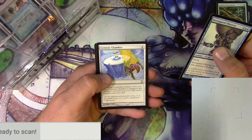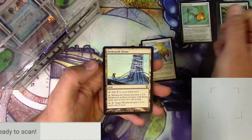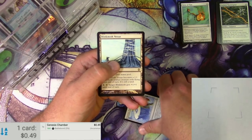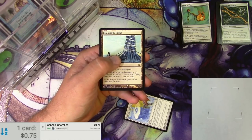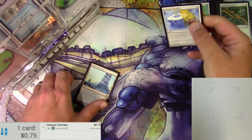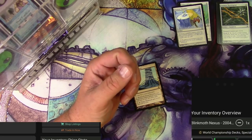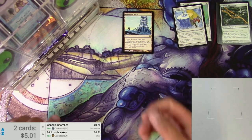Got a Hoverguard Observer, Genesis Chamber — which I think is a good uncommon — Talon of Pain, and a Blinkmoth Nexus, which I think is a good rare as well. These are a couple of good hits. The Battlebond version of Genesis Chamber is only 49 cents, so apparently this one has been reprinted at 75 cents mid value — okay uncommon. But a Blinkmoth Nexus is going to be $4.26, so that's okay as well. Moving on to the next pack.